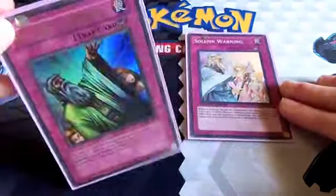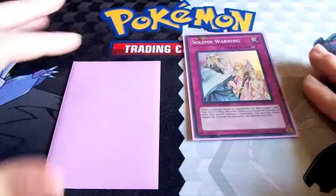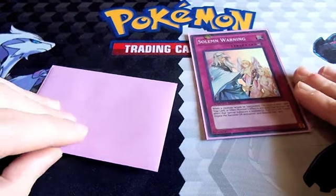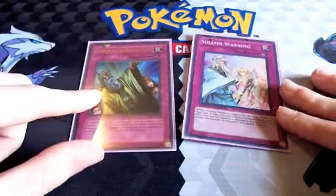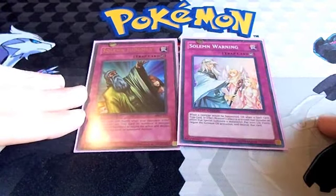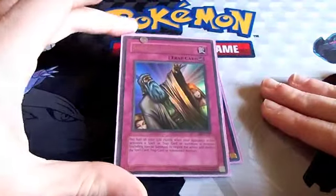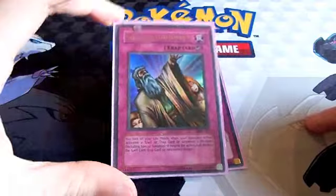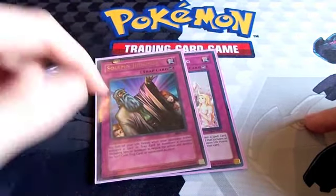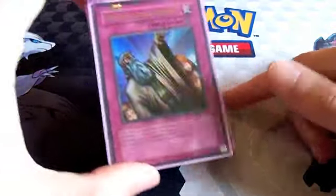I'll often keep Solemn Judgment set for many turns. My opponent thinks it's something terrible because I just have it set and don't do anything with it. Then when they go to make a big push or try to stop mine, I flip it up and pay a very small amount of life points. Paying half is something you can always manage. I've cut myself to 100, 50, even 25 life points before, and it wins games for me. It's a very important piece of the deck.